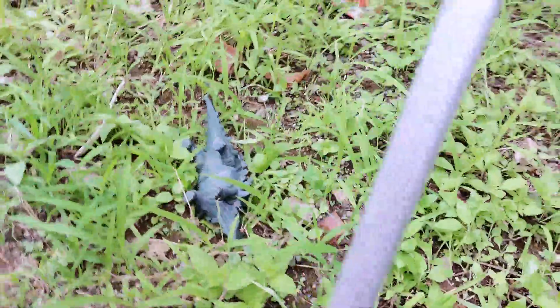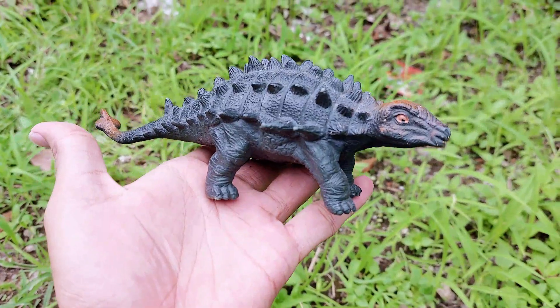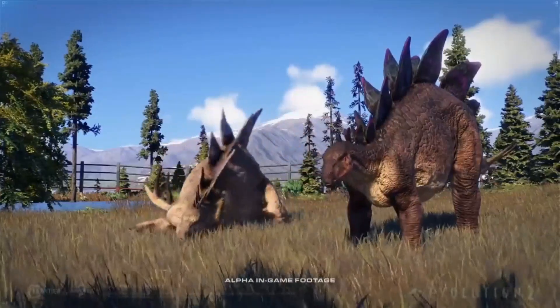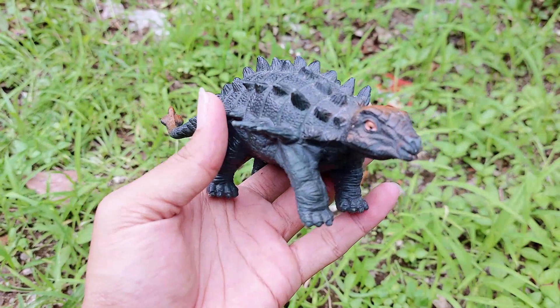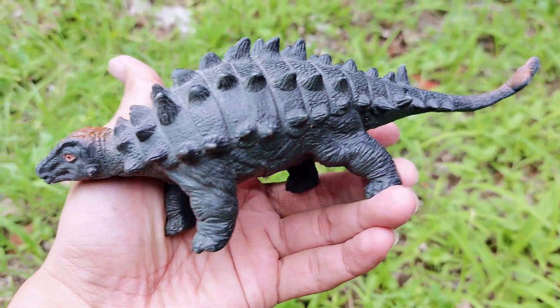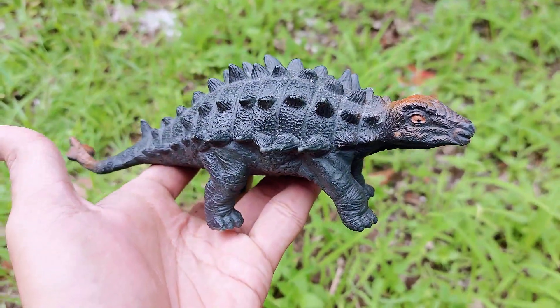All right friends, the third one — what is it? Wow, look — there is the Ankylosaur! This is so awesome Ankylosaur. The dominant color is black and it has brown color at its head.